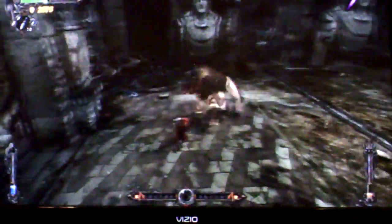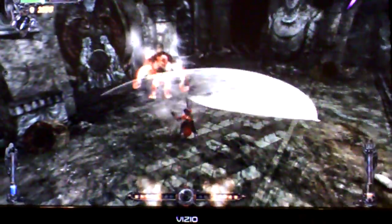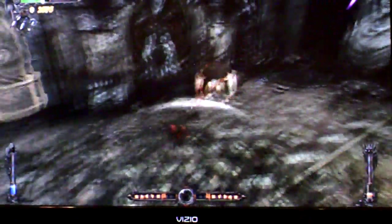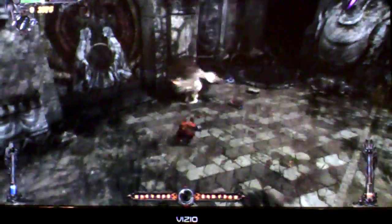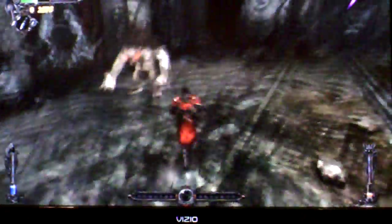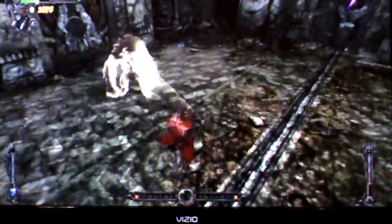Throw daggers at him — that does the damage to him without you being so close to him. He's ready for our team. You've got some daggers laying in front of you. You got six more daggers. See how easy it is with the daggers? Finish him off. There, he's ready for our team.